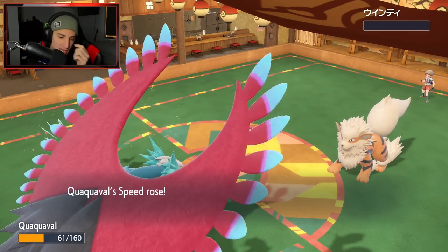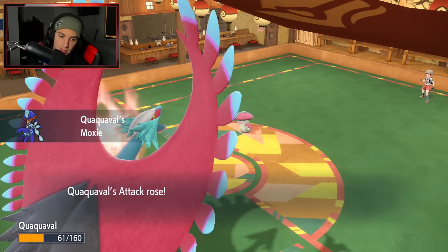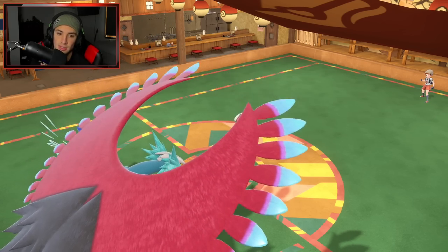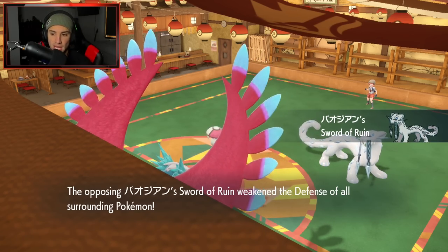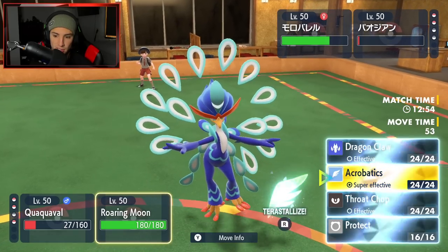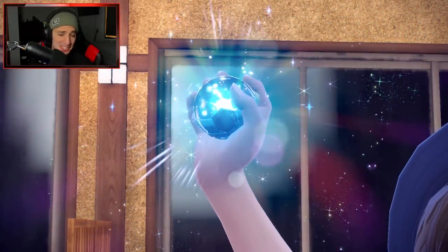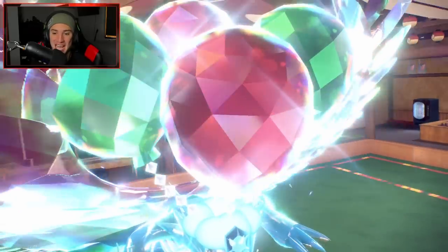We're sitting in a beautiful spot — Aqua Jet to handle Chien-Pao, Acrobatics for Amoonguss. The defense is dropped but I have to go for Aqua Jet first for priority. I decide to Terastallize Roaring Moon into flying type and discover its Tera type is flying — which is huge. Ice type moves are still super effective, but we should be fine. Chien-Pao uses Sacred Sword but we're now flying type so it's neutral.